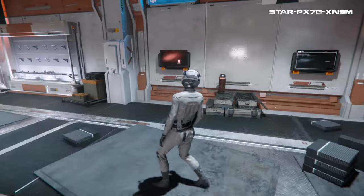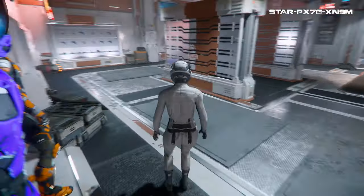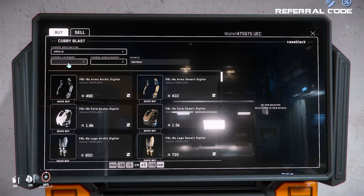Inside you will see armor and weapon displays. Head over to one of the terminals on the wall, which is where you purchase your gear — interact with the screen by pressing F and clicking. The first thing to look at is the 'choose destination' option in the upper left corner; this is where your gear will end up after you buy it. The dropdown shows all options for where bought items are sent — default local inventory is the current location, but you can also send items to pockets, a backpack, or your ship's cargo if it's stowed here. For most purchases, just keep it set to the current location, Area 18.